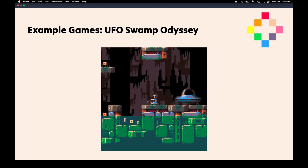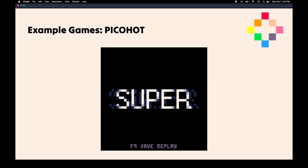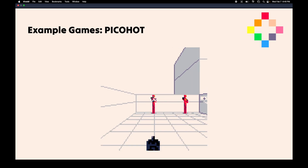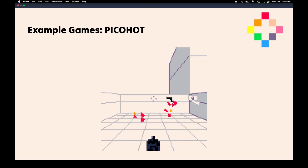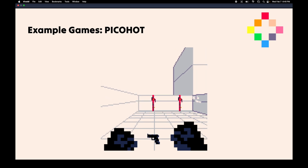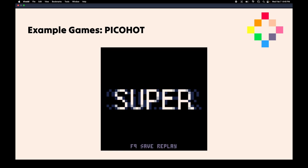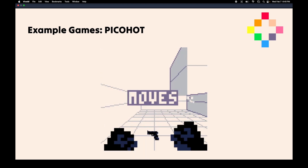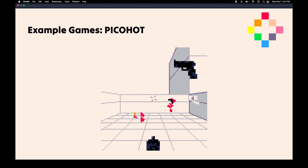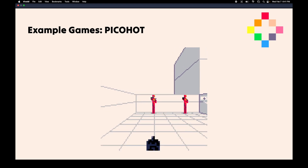And I'll teach you how to do some of those things. There are also demakes, like PicoHot — a very popular project that a lot of people do on Pico 8 is to pick an already published game and create a much smaller version of it. And as you can see here, this is obviously a 3D game. There is no inbuilt 3D libraries in Pico 8 — it's just using a lot of clever mathematical tricks and graphical tricks in order to make it look like it's 3D. This is a really complicated thing, and hopefully that's the big stretch goal for us.